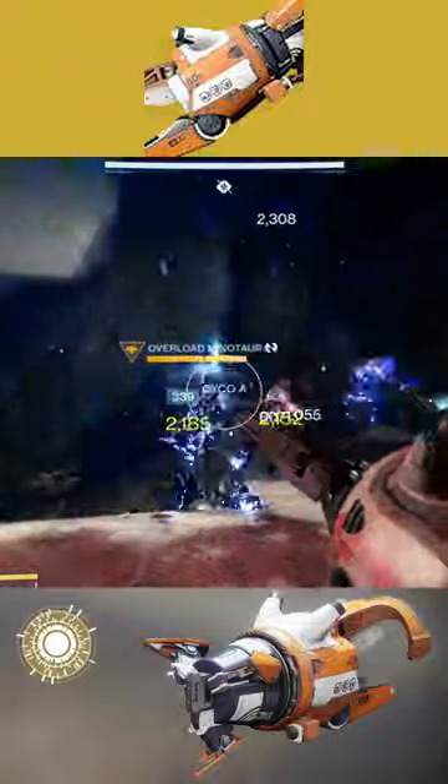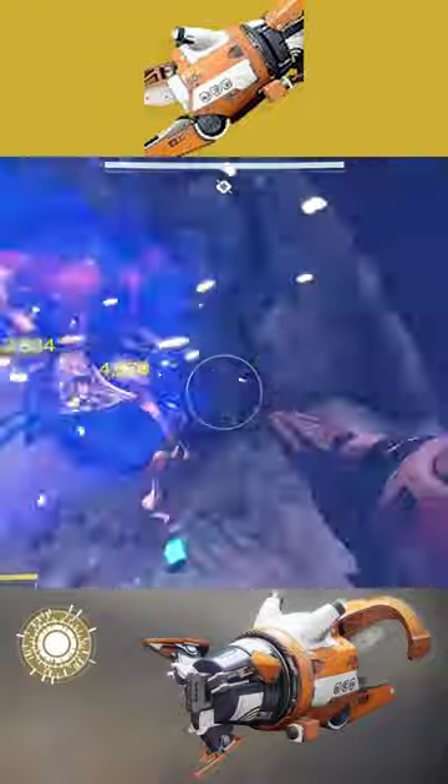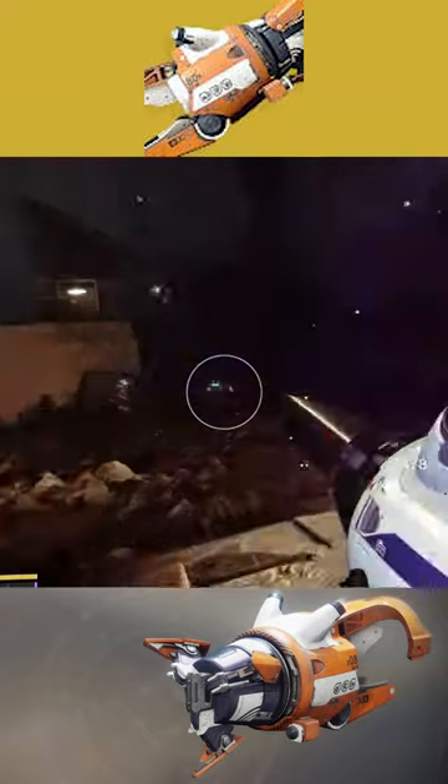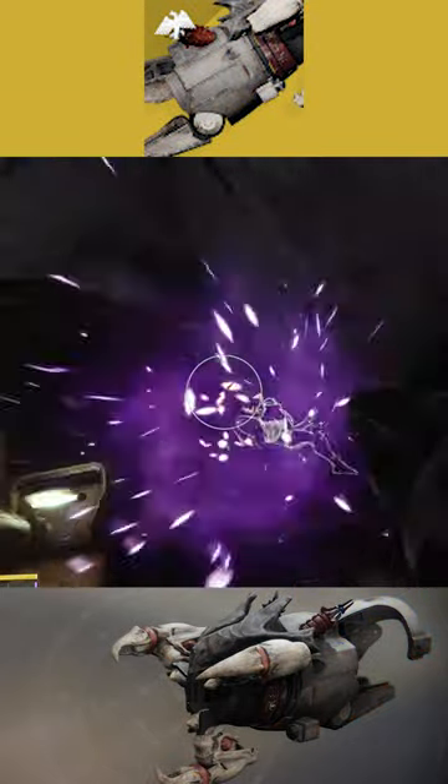The exotic perk on the weapon allows it to fire a powerful pulse which pushes enemies away. It's also worth noting this will suppress their abilities and also make them more vulnerable to all incoming damage.